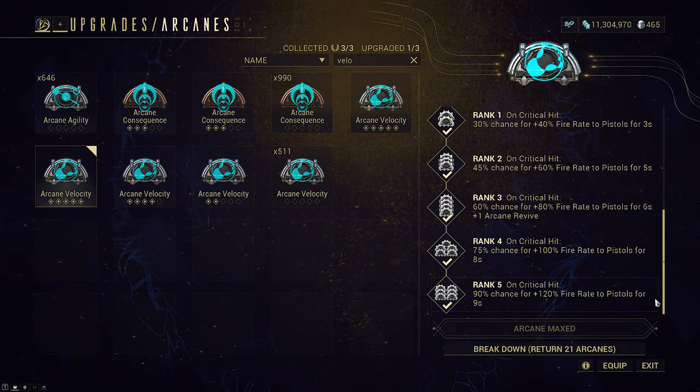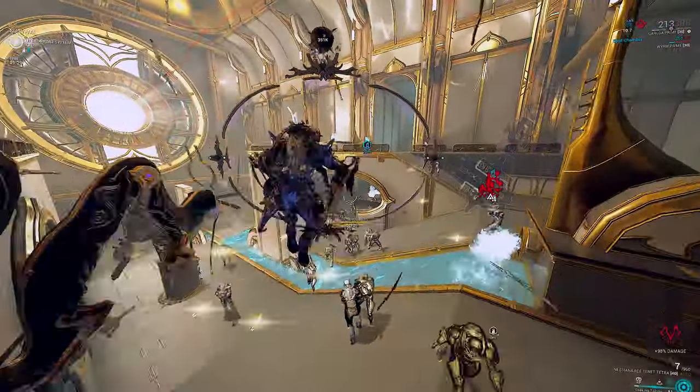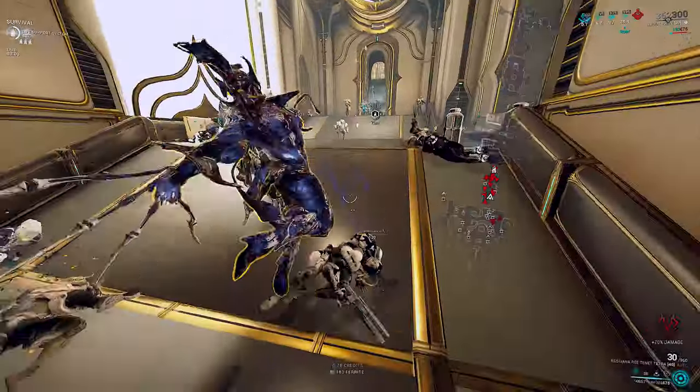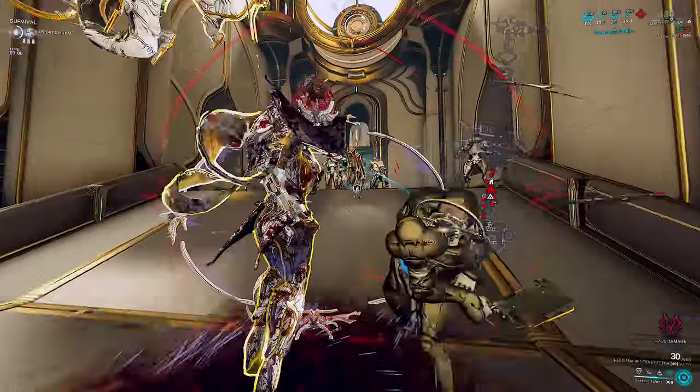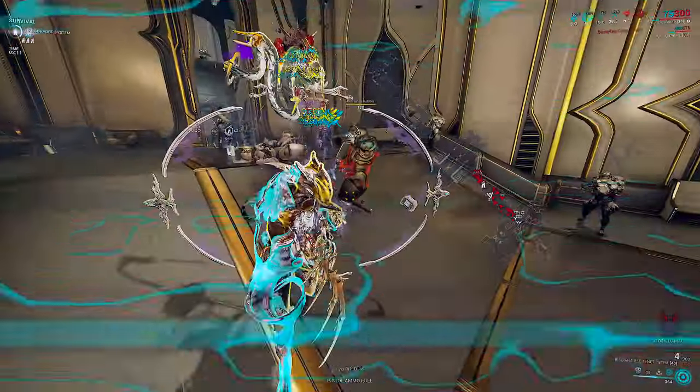Be quick, shoot fast, spam your 1 as needed, regen energy with your 3 for 150 back per tap. Your 4 only needs a tap now to launch the bleed priming forward and is independent of range. You can use this with any weapon you want since you will be getting forced bleeds.